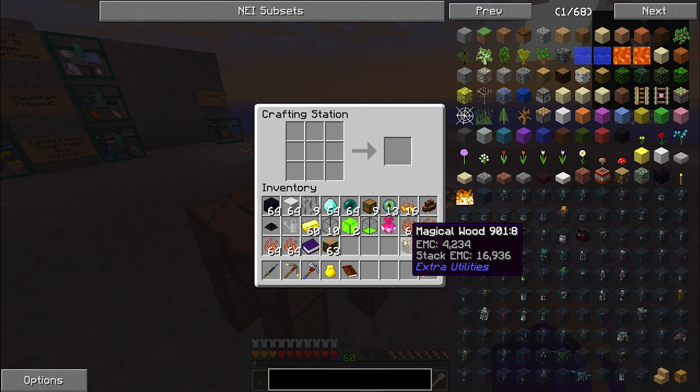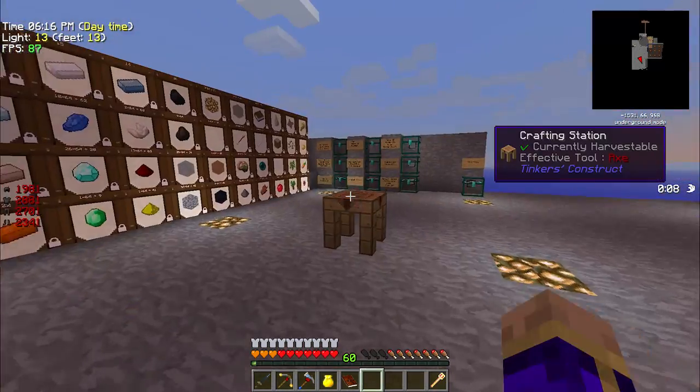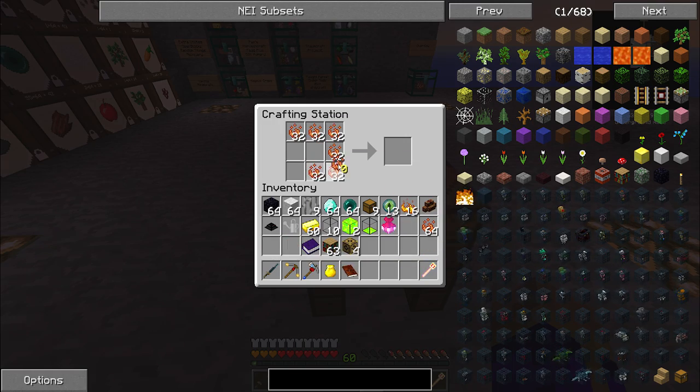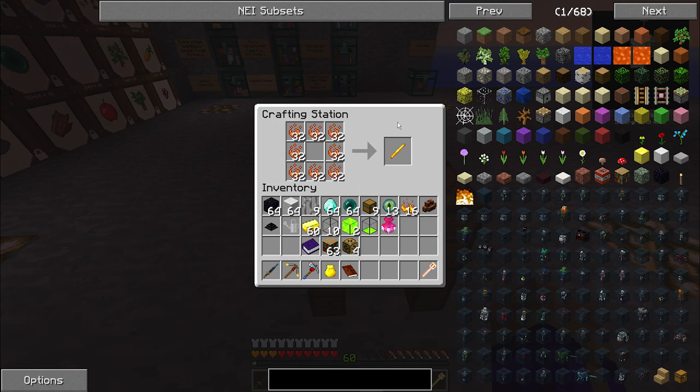These I could duplicate with EMC without issue. In fact, I could have duplicated the magical books with EMC without issue, but I don't have the requirements to do that yet. I am requiring myself to create an infinite supply of whatever I'm doing before I duplicate them with EMC, so that it becomes just a shortcut instead of the all-consuming focus of the pack.